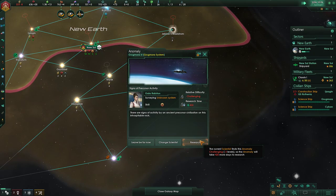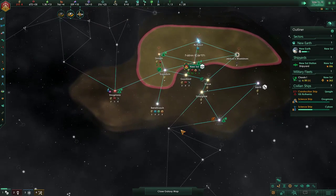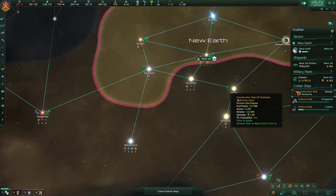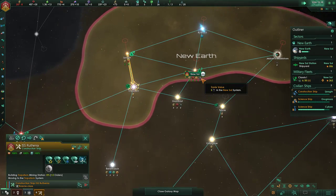There are signs of activity by an ancient precursor civilization in Spittable Rock. Sure, do it up, buddy. Let's see what's going on. Okay, we'll get in there — build that thing.